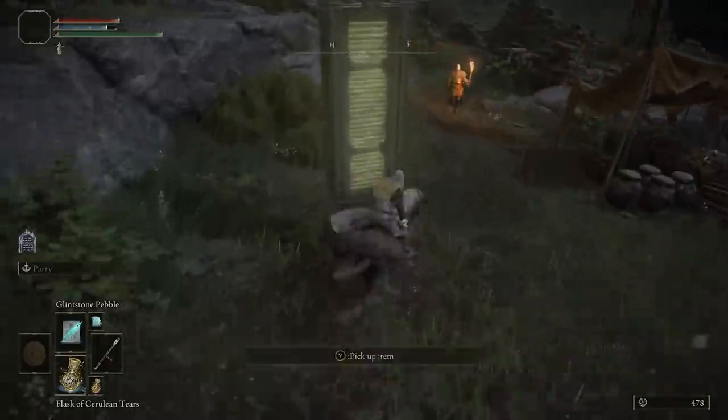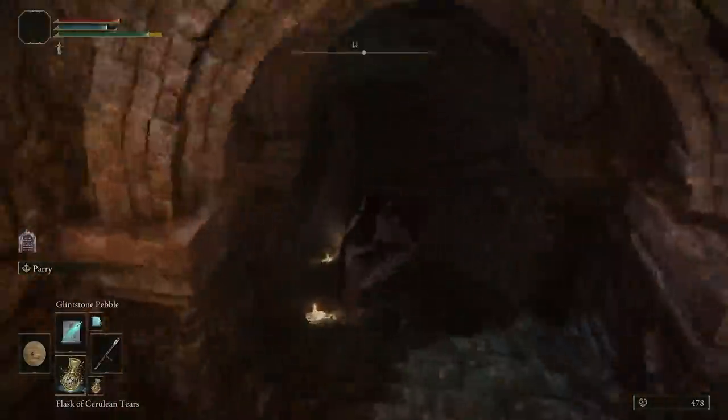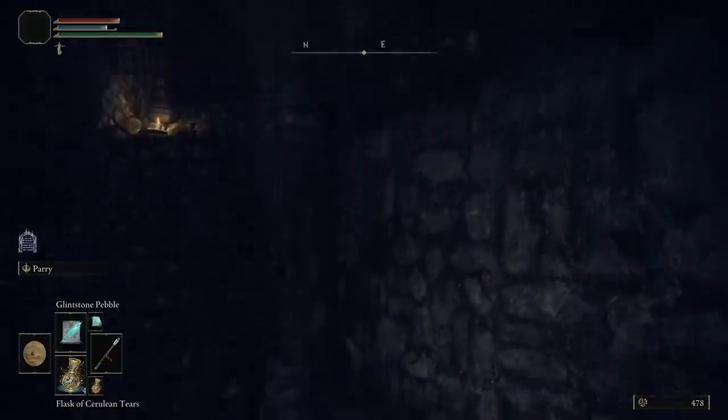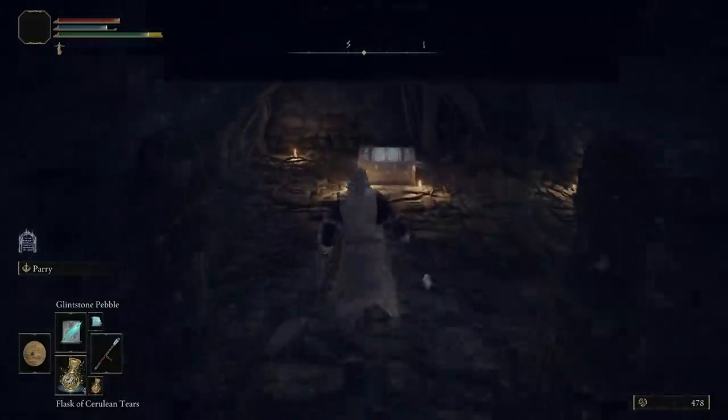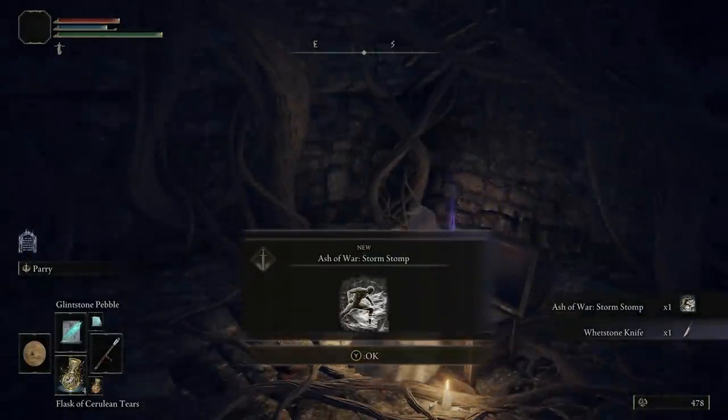Once you've done all of this, make sure that in the gate front ruins you grab the map fragment. You can also head down to the little cave underneath the ruins, grab yourself that ashes of war, and then it's all about making further progress in the game.